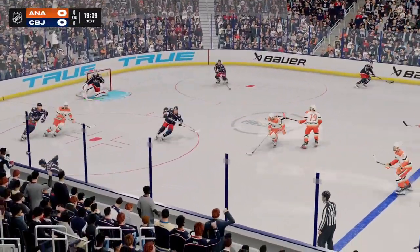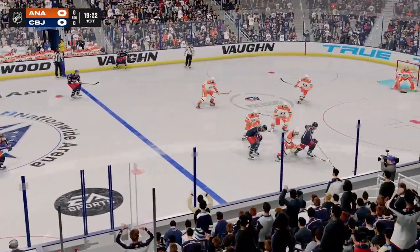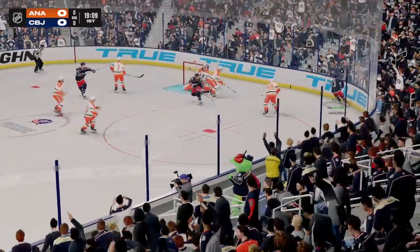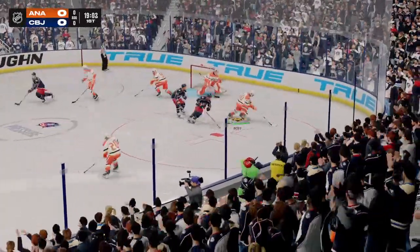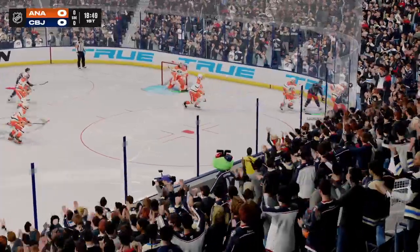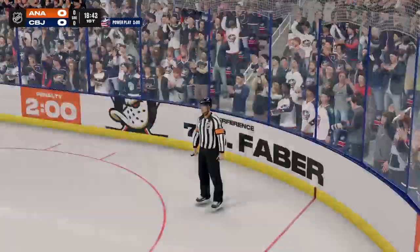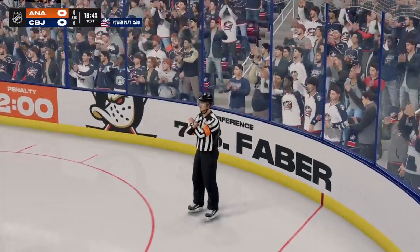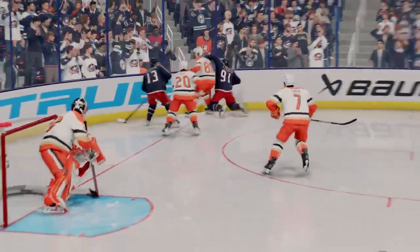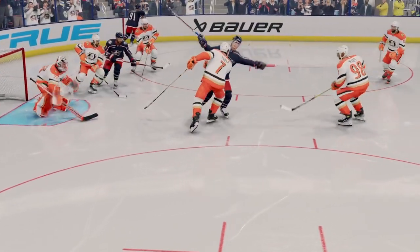The Blue Jackets have a hold of it in the defensive zone. Here they come up along the wing. Unable to reach that one. Quick feed to Goudreau, and they keep the pressure on. The Ducks have it from their own end. They fight for it along the boards. Goudreau's exploring options with the puck. There's the whistle. That's going to be an interference call, and it's a deserved one. You can't impede the forward progress of your opponent, and that's what happens here.